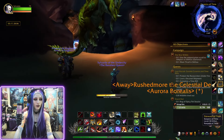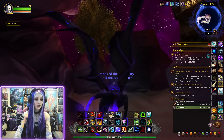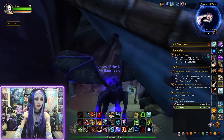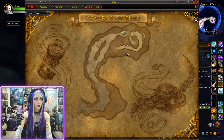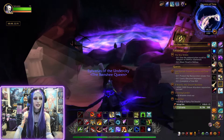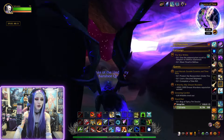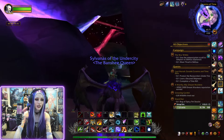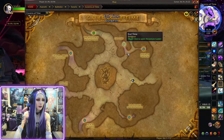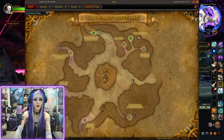So this is where we will be starting from. You can go ahead and mount up — I'm just on my normal flying mount today — and basically just go forward and follow this really cool spiral tunnel down into the Caverns of Time. The Caverns of Time has a whole bunch of dungeons and raids in it, basically exploring past places in the World of Warcraft lore. We're going to be going all the way over here to Dragon Soul.